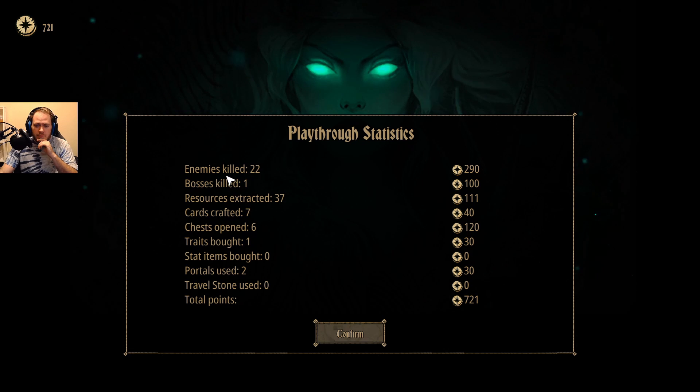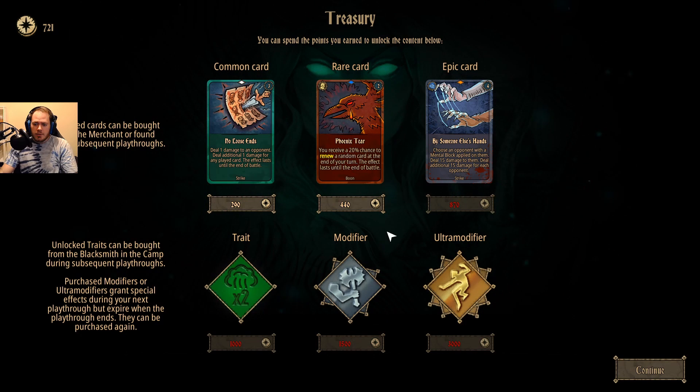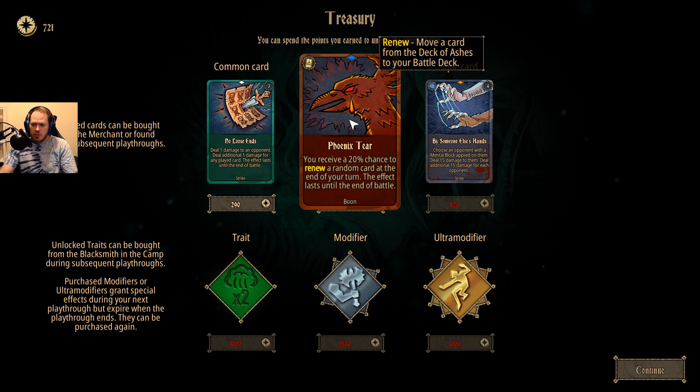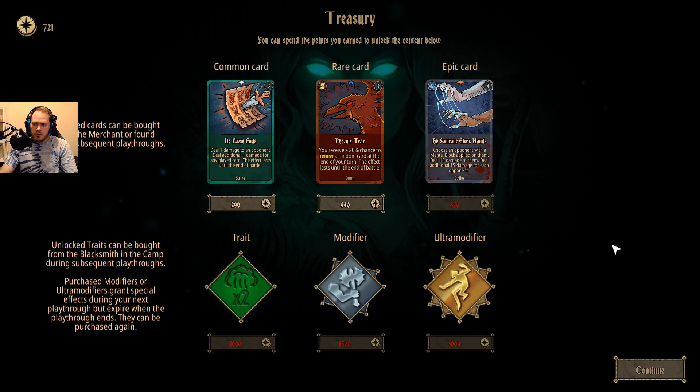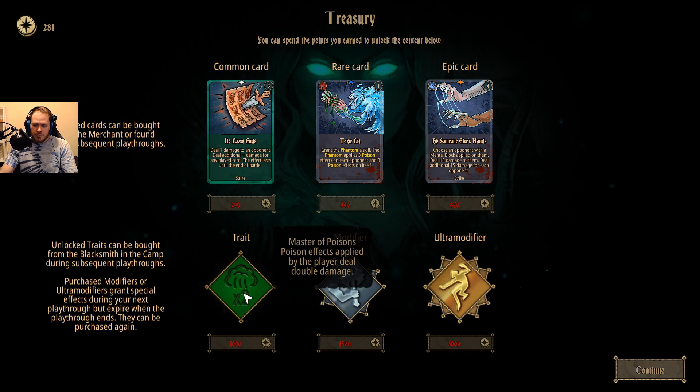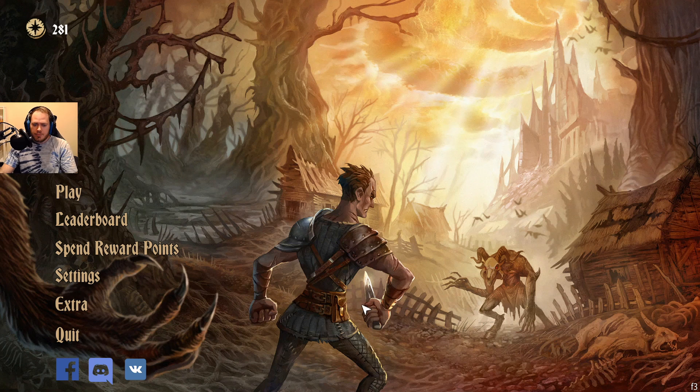Enemies killed — we got quite a bit of these points. Let's do an opponent: deal additional one damage for any played card, the effect lasts until the end of the battle. You receive a 20% chance to renew a random card at the end of your turn, the effect lasts until the end of battle. We'll unlock that one. And there's another one behind it — grant the Phantom a skill. The Phantom applies three poison effects on each opponent and three poison effects on itself. Nice, synergy.